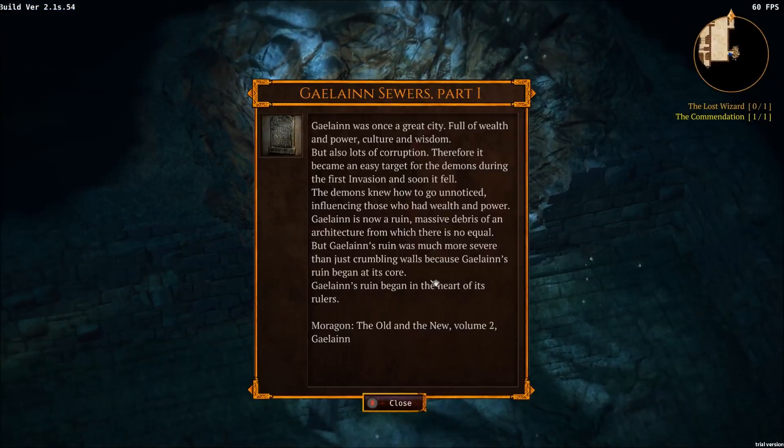Apparently there's a book over here. Galane was once a great city full of wealth and power, culture and wisdom, but also lots of corruption. Therefore it became an easy target for the demons during their first invasion, and soon it fell. The demons knew how to go unnoticed, influencing those who had wealth and power. Galane is now a ruin. Galane's ruin began at its core — in the heart of its rulers. This is 'Morrigan: The Old and the New, Volume 2, Galane.'